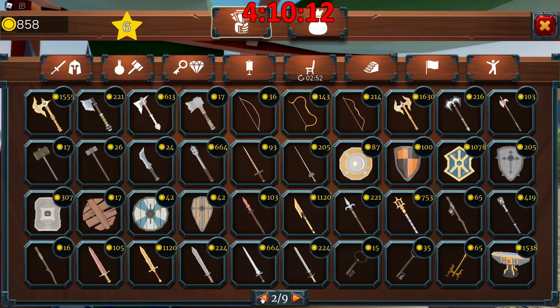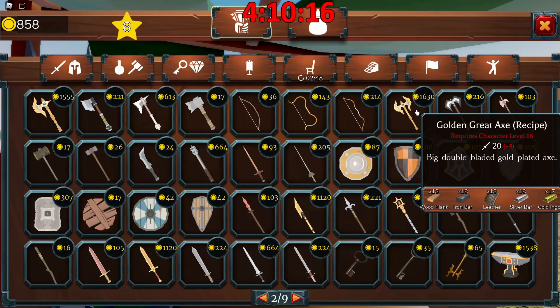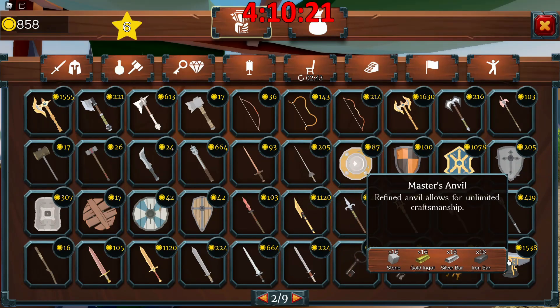Okay so gold pickaxe, we actually don't need that. It's kind of just one of those quality of life weapons. But what I'm gonna be looking for — I don't think we can get dragon yet. Yeah, I need one more upgrade. So we need that five thousand to get the final upgrade.